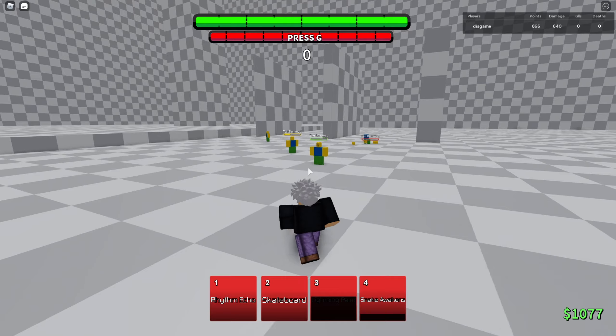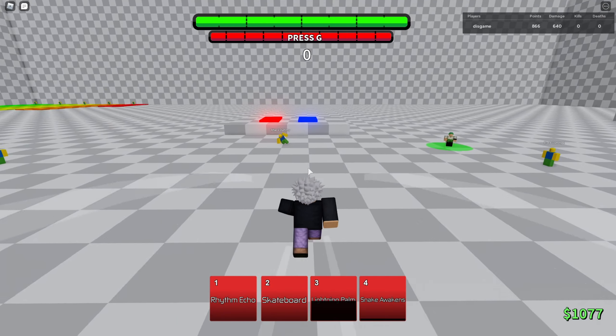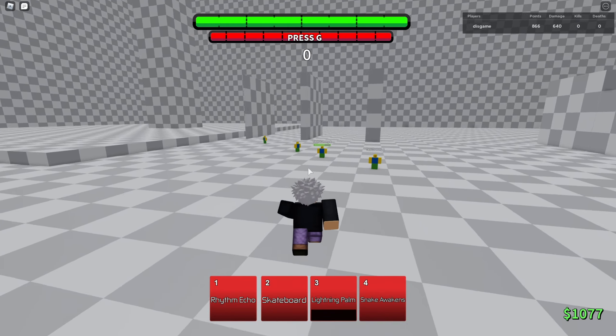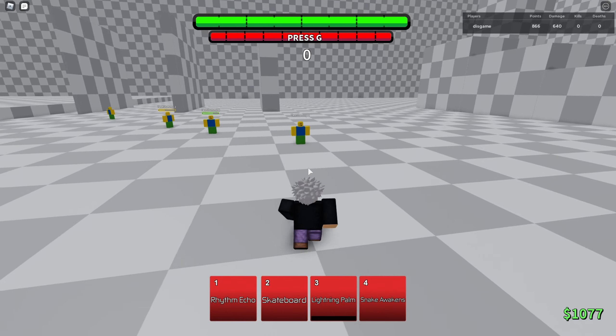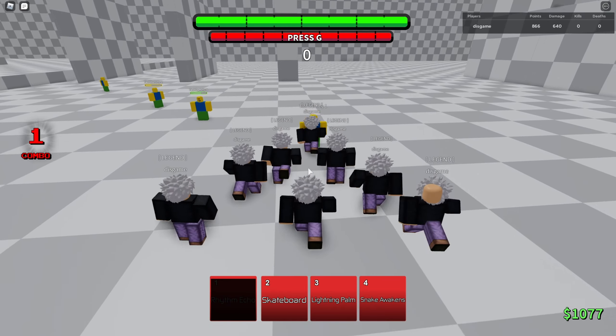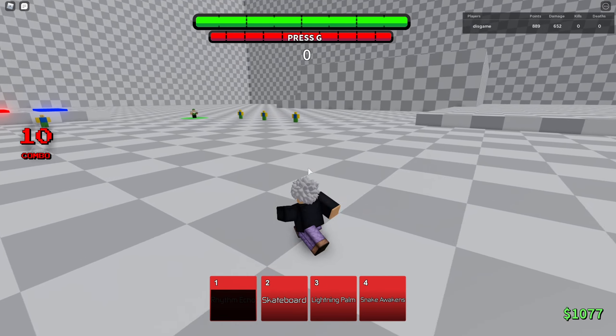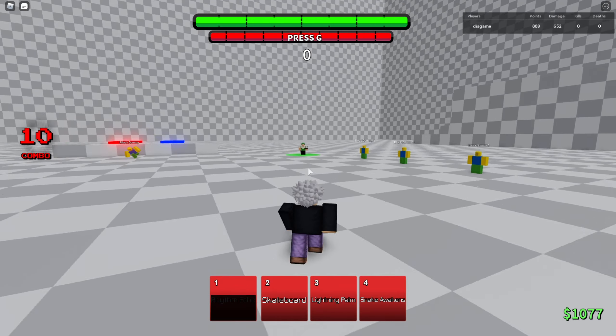Rhythm Echo is pretty good. It counters like Rasengans and Chidoris and stuff like that. It doesn't do damage, but it hits them and they get the punch stun, and then you could just get a free hit. Usually if they're blocking and holding F, you could just use Lightning Palm to guard break them.